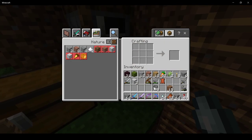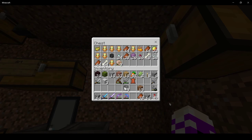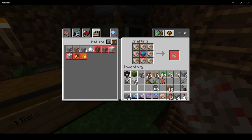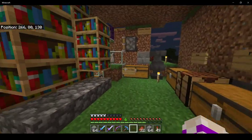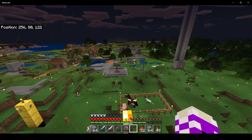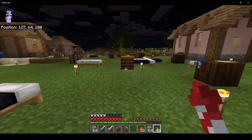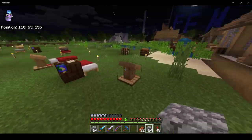How much will it take to make the end crystal? Glass and an ender eye. Guess I could fly back. I need to find a heart of the sea, which I believe spawns in the ocean structures. I must kill the remaining mobs I need for my stuff. I think you can bribe dolphins with fish to force them to guide you to a treasure chest — so I guess I'll be fishing.